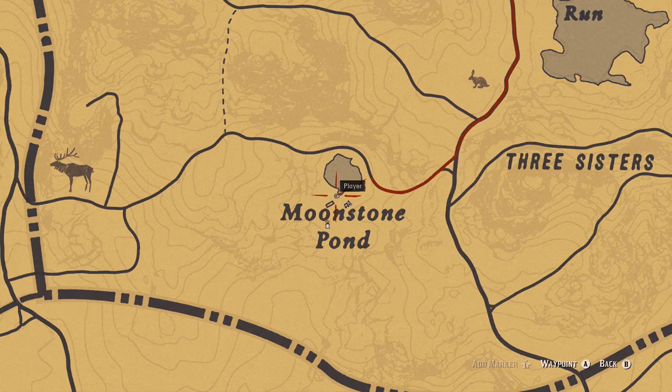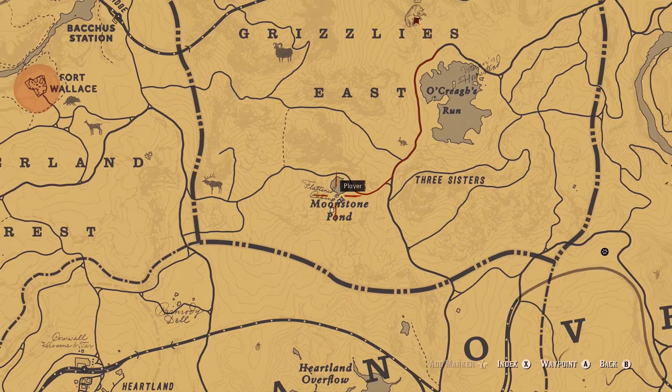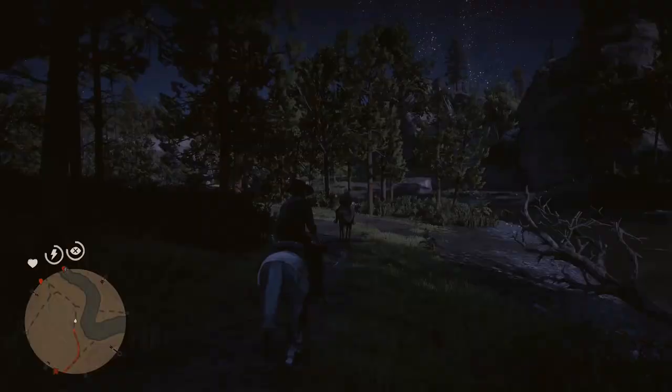The location for this item is Moonstone Pond, which is just west of Three Sisters, south of Grizzlies East, marked there on the map. Flattened cabin.